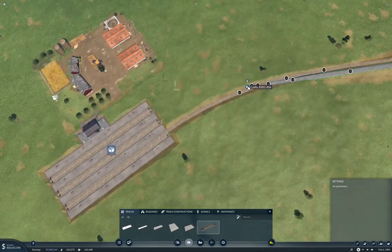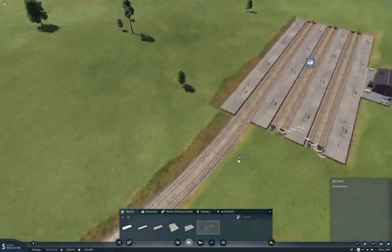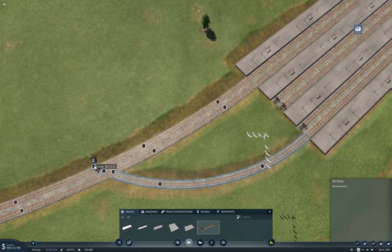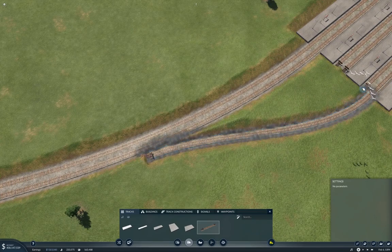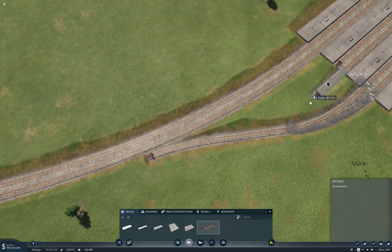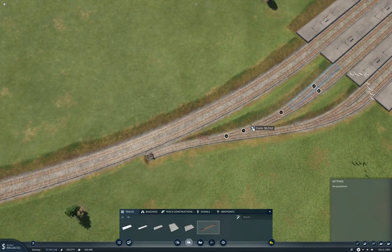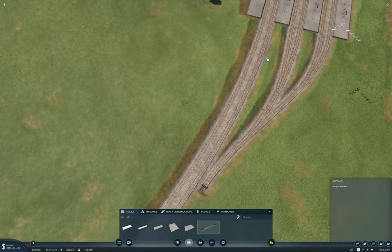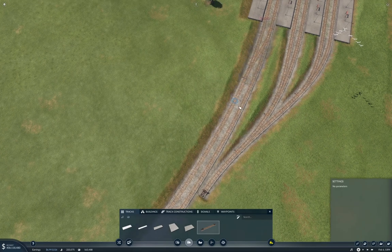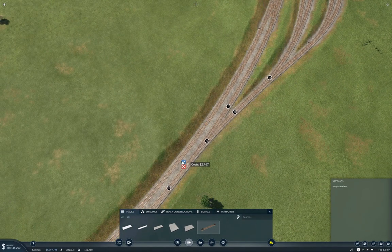And accept this as well. Now what I'm going to do is just get these tracks to come all the way out here, just so that I can easily get trains on them. That's what I want to do with that - get trains on them. And that lets us get trains on there without having to make a new depot.